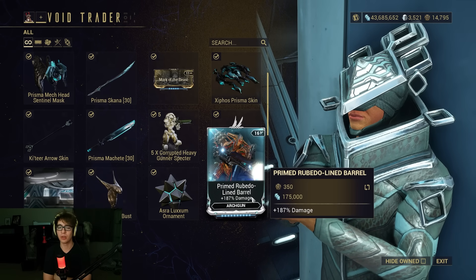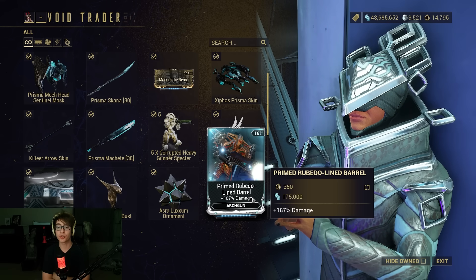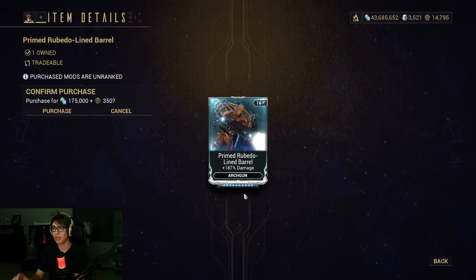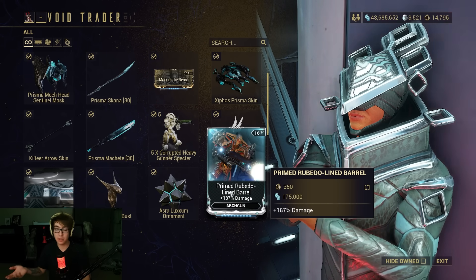We've got Primed Rubidine Line Barrel — that's awesome. It's straight-up Arc Gun Damage. All of your Arc Gun builds want it. Get it.